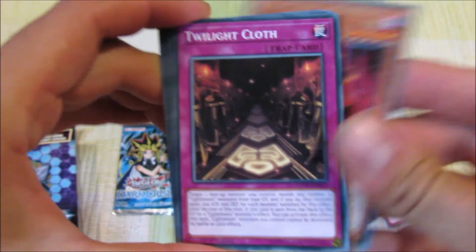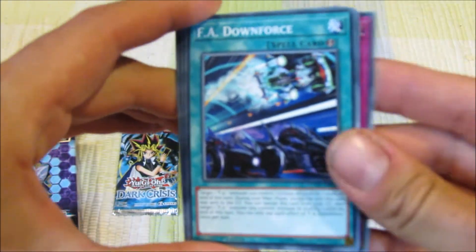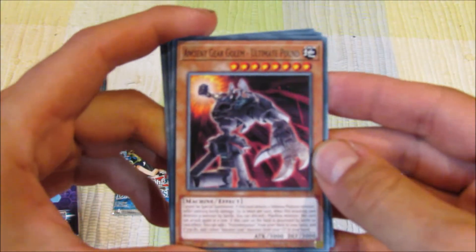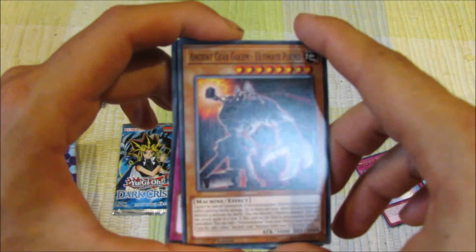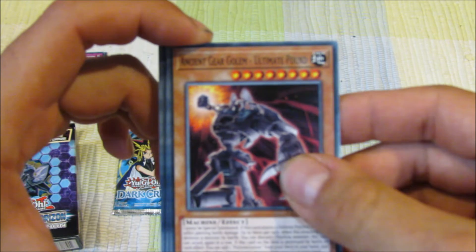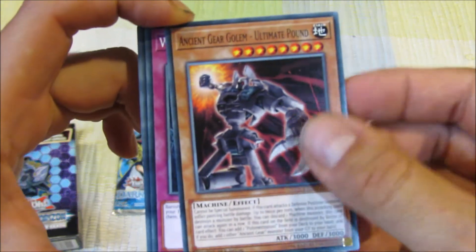Samurai Skull, Twilight Cloth, FA Downforce, Ancient Gear Golem Ultimate — Serpent Bound for Crowler. I could never do that voice actor. And then we're back to the start.